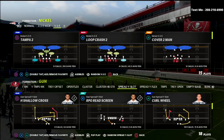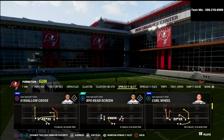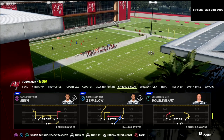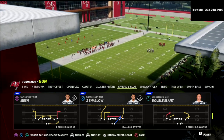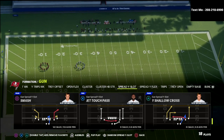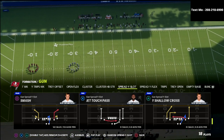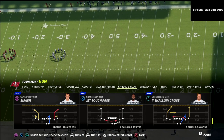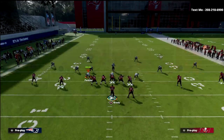Arizona Cardinals playbook is what we are talking about today. You can honestly do this out of any play in the formation. But what I'm going to show you today is just the Y Shallow Cross in the Spread Y Slot Formation. We may do some adjustments, but I just want to go over that primary concept.